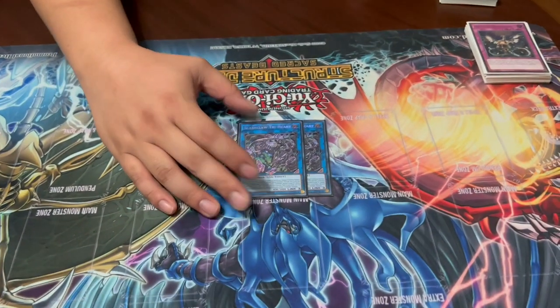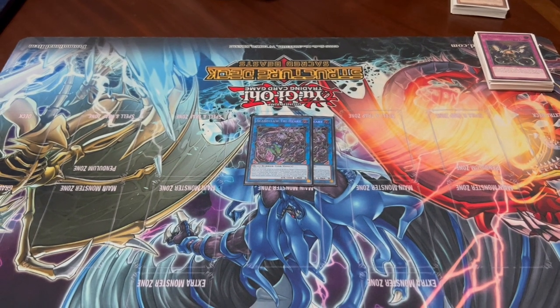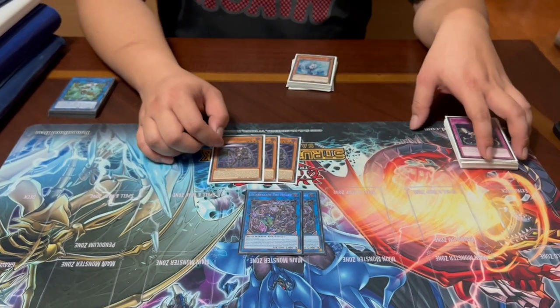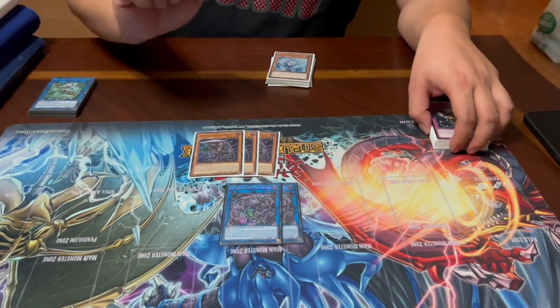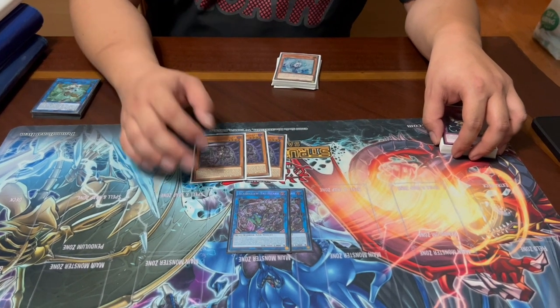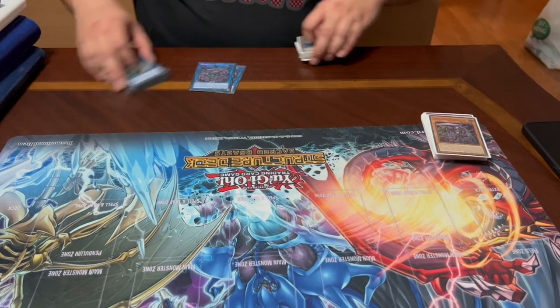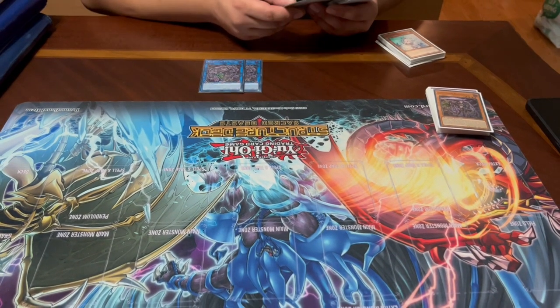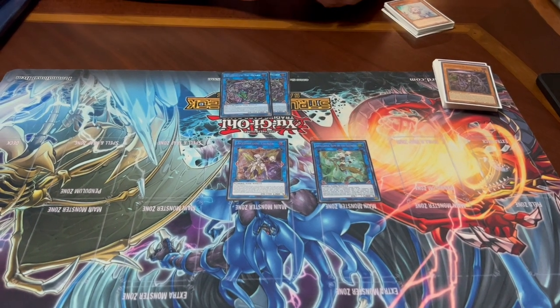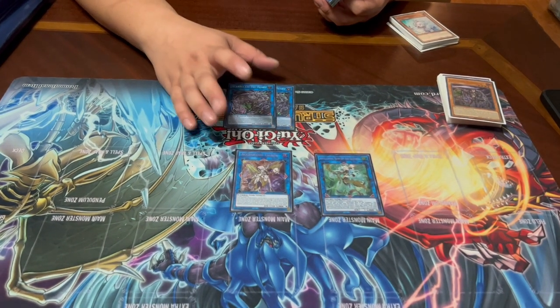Going into the extra deck, we have two Scareclaw Trihart — you don't need more than two. With the setup of three Scareclaw monsters Trihart typically sits at around 3,900 to 4,200 attack. One more thing about Reichard: if you control three or more defense position Scareclaw monsters when it searches a spell or trap, you also draw a card. So there's incentive to get that third Scareclaw on the field before searching. We have link fours for the turn you need to kill your opponent — Apollousa for negation and Accesscode Talker for the OTK. Note that the Trihart revival effect prevents summoning anything but Scareclaws that turn, so the link fours are made the following turn.